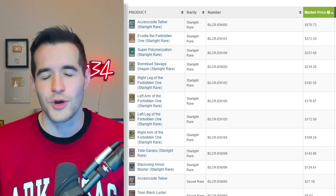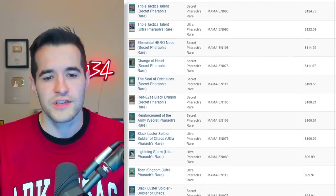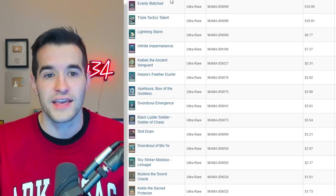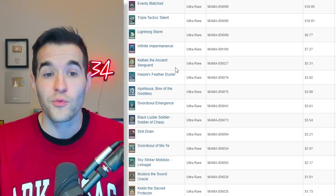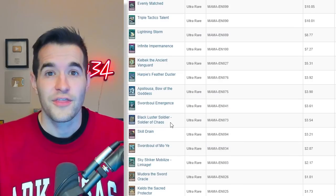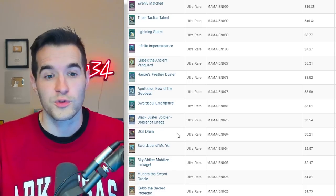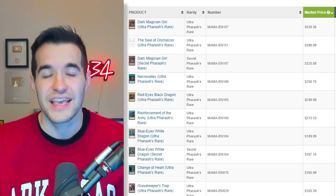Our number one set is Magnificent Mavens — the set I always accidentally call Majestic Mavens. This set was amazing for so many reasons. First, amazing reprints: Evenly Matched, Triple Tactics Talent, Lightning Storm, Infinite Impermanence — none of those are collector cards, but when you're opening and you get these $10 value cards fairly easily, that's great. Then there's the Ash Blossom stuff — also good value for your openings. You have meta-relevant stuff, and you have Harpie's Feather Duster — the iconic TP8 artwork reprint, which is amazing. Apollousa is in here, Black Luster Soldier Soldier of Chaos — I think that's a collectible card. There's all the Swordsoul decks if you want to play that. Skill Drain for old-school formats.